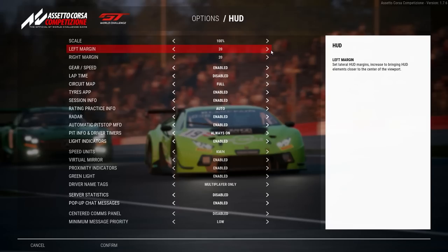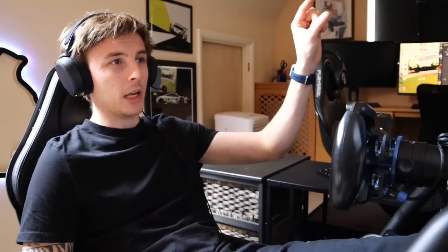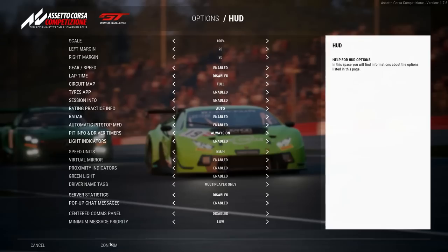Onto the HUD - it's definitely not default, I've tailored it to what I like. A few things I really like: the circuit map on full because you can see where all cars are on the whole track, which is really useful. I've also got the delta off because I find it quite distracting on a qualifying lap - in your peripheral vision in the top left it's flickering from red to green. Turning that off really helped.